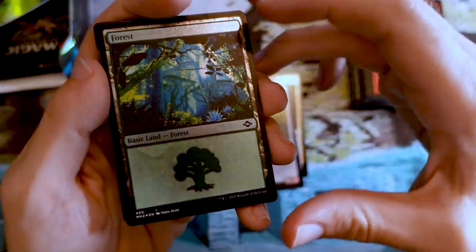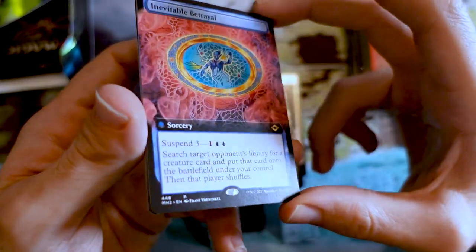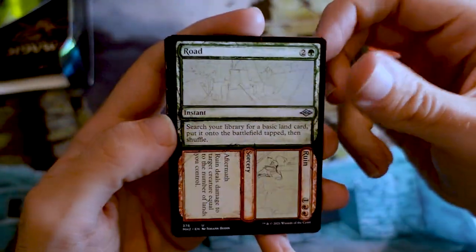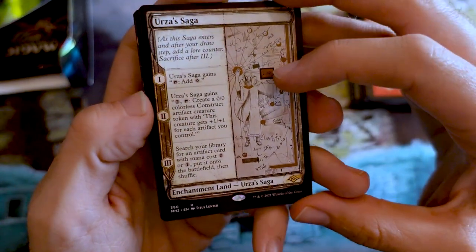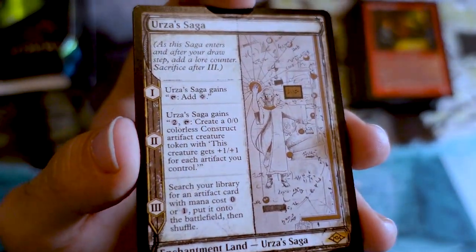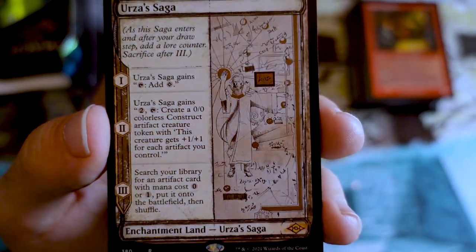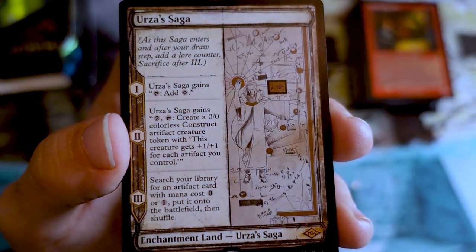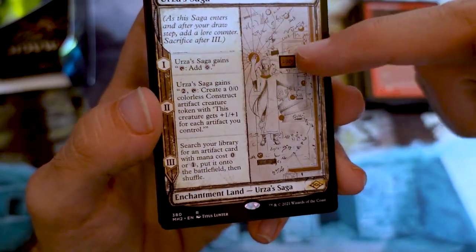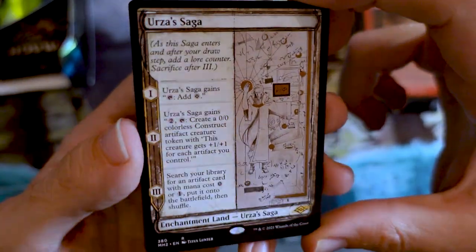Here are our commons, there's our foil etched land. Inevitable Trail — time for some Bribery on this borderless card. Road to Ruin. Then a Sketch Frame Urza's Saga — that's awesome. I did a whole video on how awesome this card is and all the Easter eggs. Looking at the sketch version is really cool — I definitely prefer the sketch to the normal on this one, because the black and white nature makes it feel so appropriate for the card. The gold here with the border color all coming together — this is my preferred Urza's Saga version.